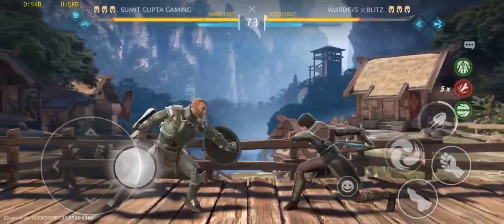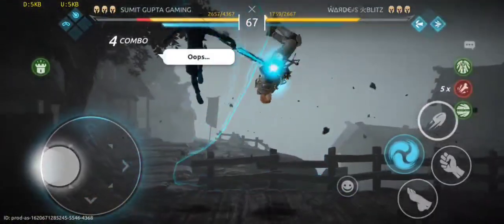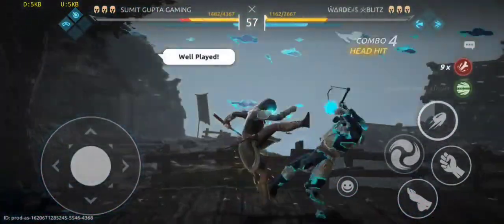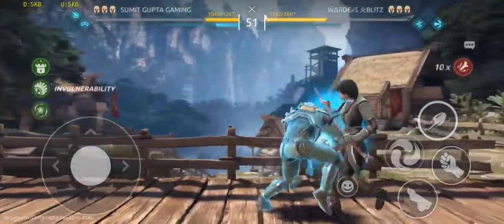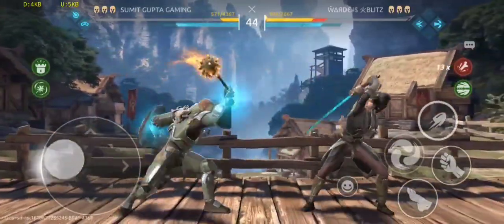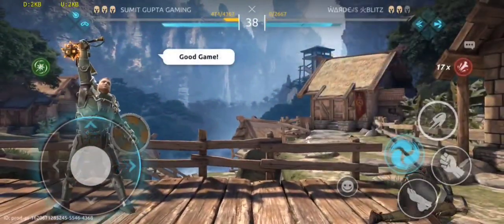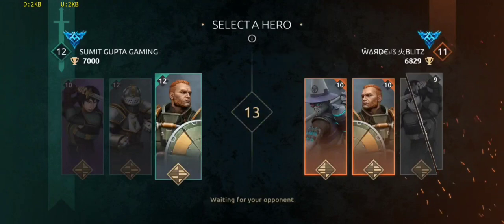I replaced Jack Bulwark and Ironclad in place of Sarge and Helga. Thousand cuts — decent damage from Jack Bulwark. Shadow Fortress is the savior and the first hero is dead. The second is his Jack Bulwark.